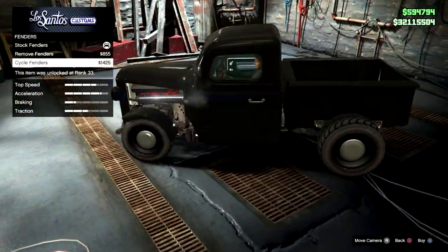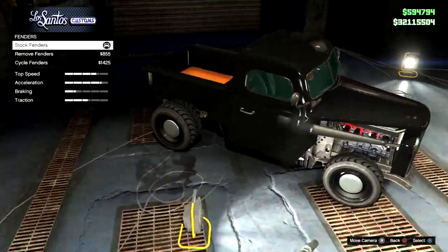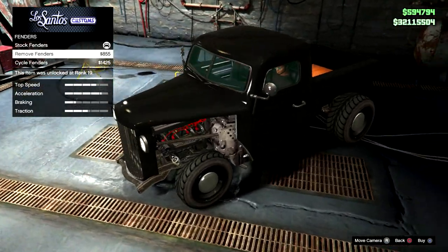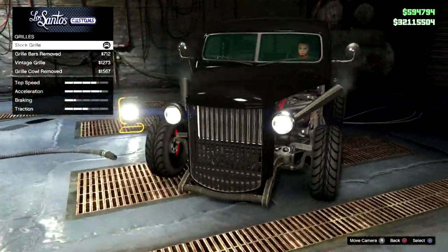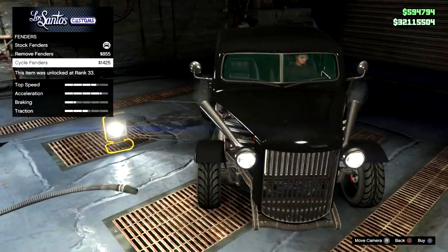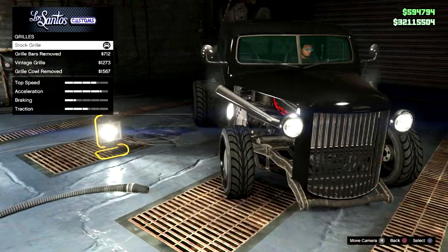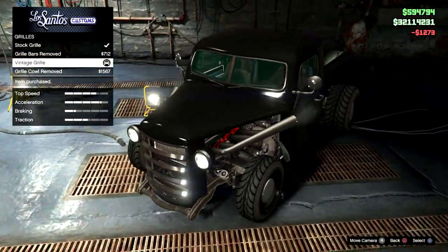The fenders as well - what is that? Oh wait, that's awkward. Do you know why that's awkward? Because now if I go back to the exhaust and put it back to stock - with the fenders you get to remove it, but not have the exhaust there at the same time. But then go back to the exhaust - it's kind of pointless having the option to remove the fenders because it's already removed. Logic. Does it look better with the cycle fenders? Nah. It doesn't look better actually. Grill bars - remove it. Vintage grill - that looks dirty, the vintage looks dirty. Look at that, it looks aggressive as f**k.